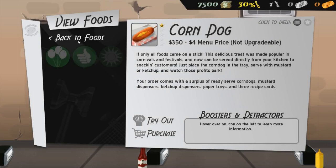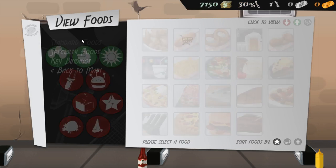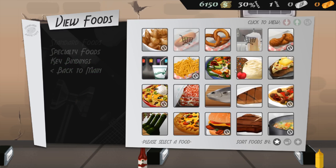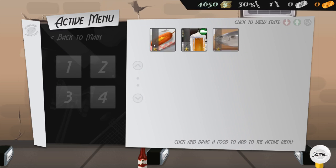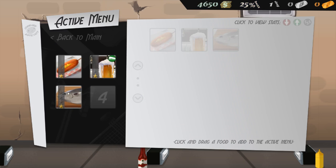So I'm going to start off with corndogs. I'll click purchase and confirm. I believe another good food to start off with is beer, as it is relatively easy to make. The fish isn't very hard at all actually, so I'll confirm that too. Now if I go back to the active menu, I can put these on here. I'll note that a lot of these foods have different stars — you can actually upgrade some of these foods. The beer can go up to level 2, the fish can go up to level 4 and so on.